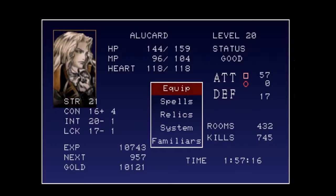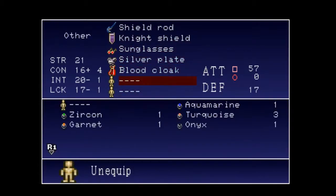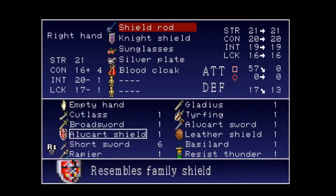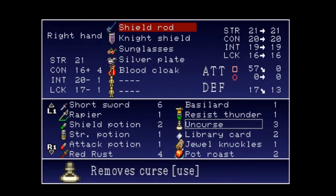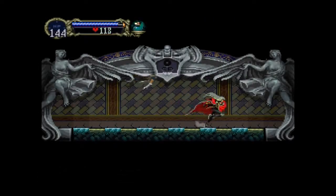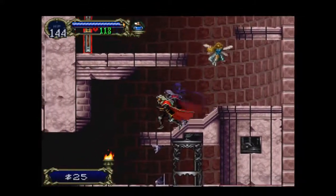I stated that the fairy will heal you when you need to be healed, but I didn't quite qualify that the right way. The fairy will heal you with items that are in your inventory. So every time she uncurses you, she uses an uncursed potion. Every time she uses a regular potion, she uses one from your inventory — so that does actually deplete your supplies. If you have no supplies, she will not be healing you.